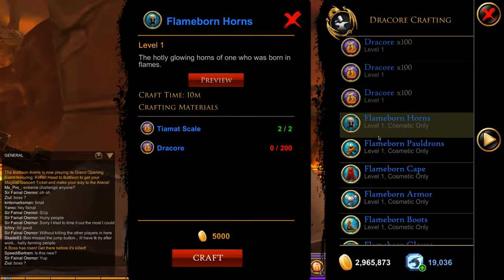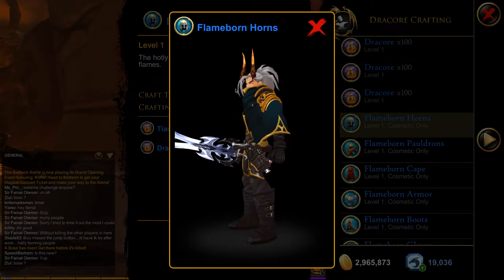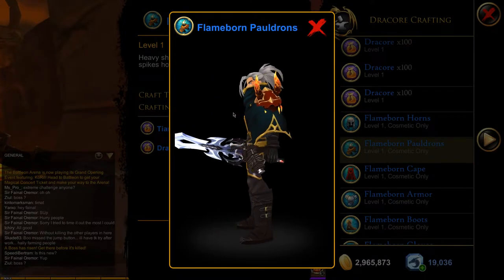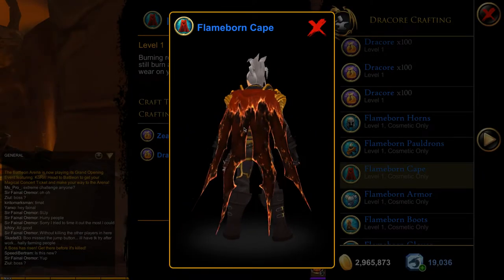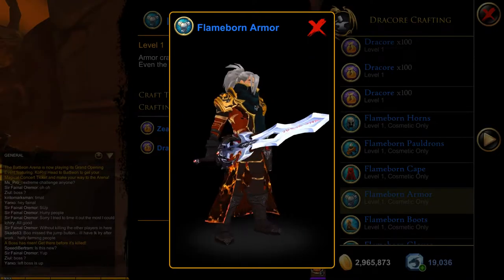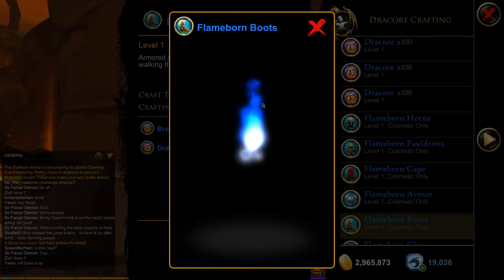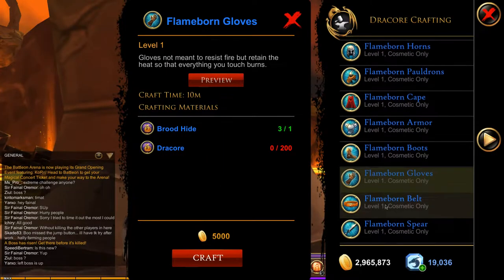This set is pretty easy to get — it won't take long, maybe an hour of farming and you should be good. Previewing the set, it's not really my cup of tea — it looks okay but it's not my style. Some people might like it. The cape is nice, it has a kind of tin look. The textures look a bit weird — not sure if that's my computer. The boots are nice and the gloves are pretty cool too.